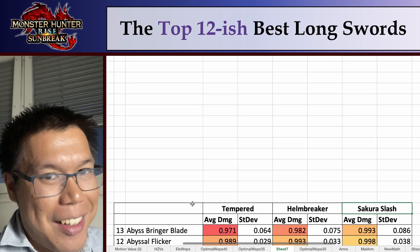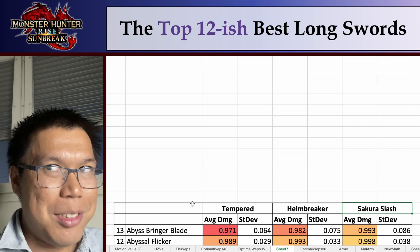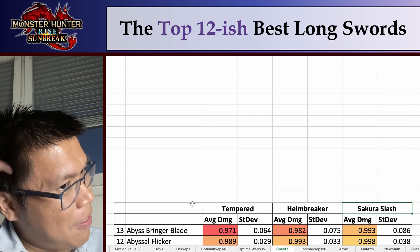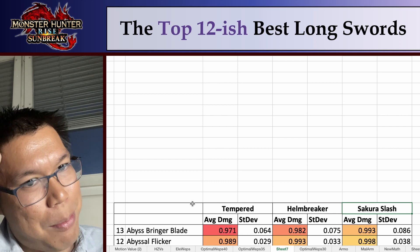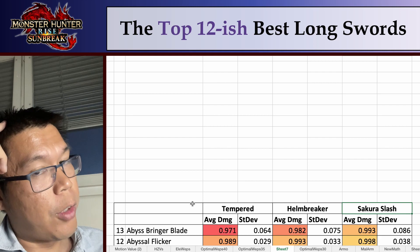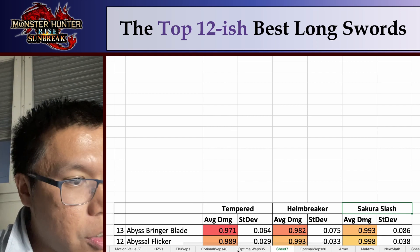Number 12 is the Abyssal Flicker. I'm very confused right now because a lot of people seem to be saying Abyssal Flicker is good again — I thought I debunked that in the first video, but it seems to have made a resurgence. But no, Abyssal Flicker on average does less damage than pure raw. If you try and use the Abyssal Flicker on the Todaversary, you actually do more damage, so I'll just quickly show you that specifically.